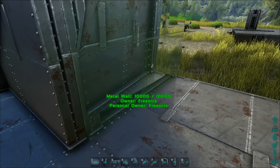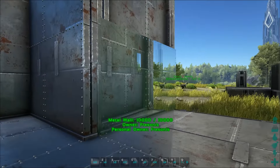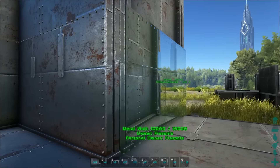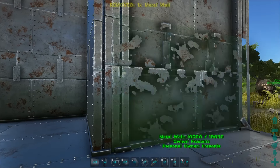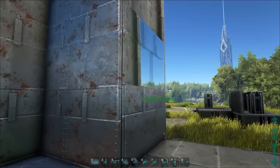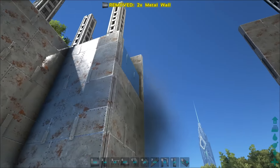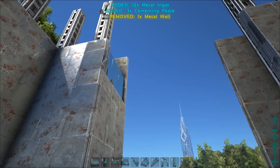Then place the wall on the foundation and be sure to have it on the highest foundation. Place it on the inside so it's smooth with the wall, and build it all the way up — four walls high, because the dino gates are four walls high as well.